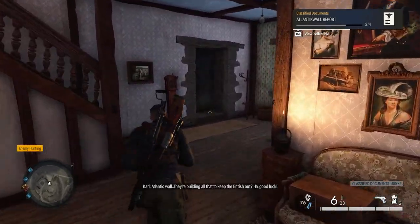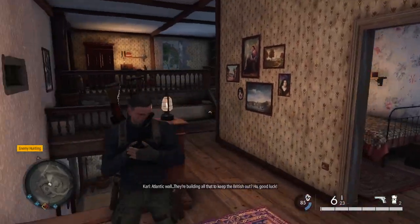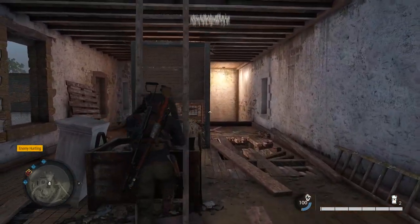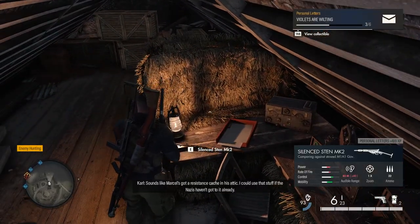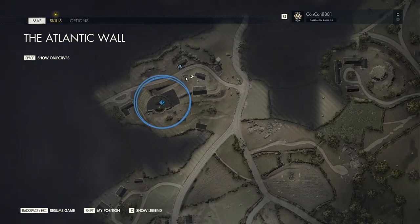Then go up the stairs directly behind you, all the way to the top, then make a U-turn and go all the way behind the stairs, up the other stairs, and you'll see there is a ladder that you're going to climb to the very top to get into the attic. There are some papers on a desk up there that you can read, and that is another collectible.